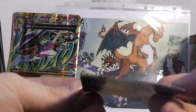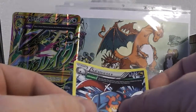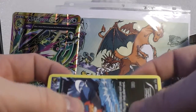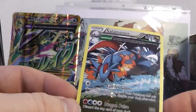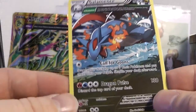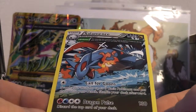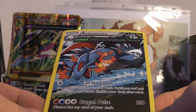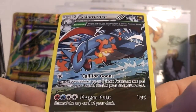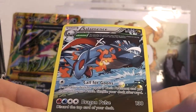Look at our bent Salamence card. Bend to the back — gently, gently. Look at that, Salamence right there. That is lovely. So we got Salamence, black star promo card. Call for Goons: search your deck for up to three basic Pokémon and put them into your bench, then shuffle your deck afterwards. That is pretty cool. It's basically a draw-three Pokémon card.